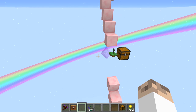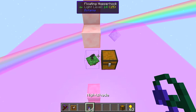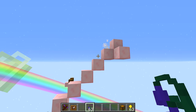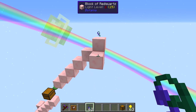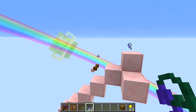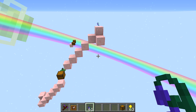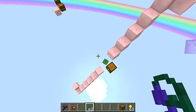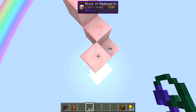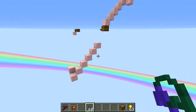Now let's go over range. It's six blocks in all horizontal directions and also six blocks vertically. You can count out: one, two, three, four, five, six — at that distance items will not get picked up, but five blocks out they will. The same applies horizontally: six blocks out won't get picked up, but five will. So the Hopperhock always picks up in a square range — six blocks in every direction from the flower.